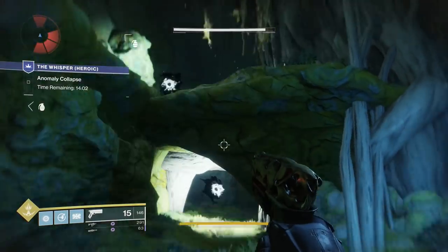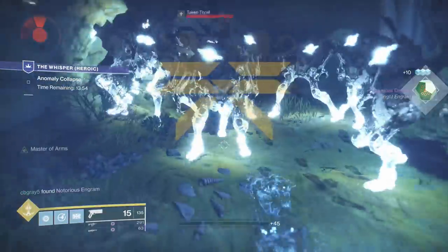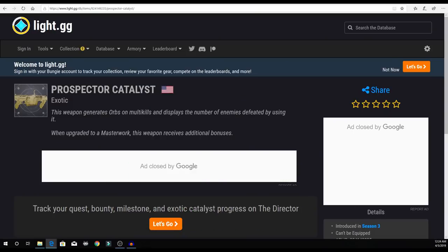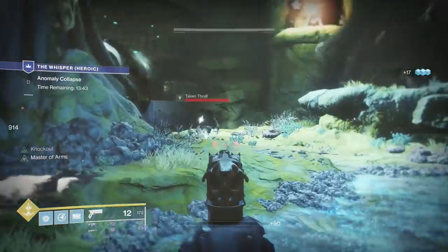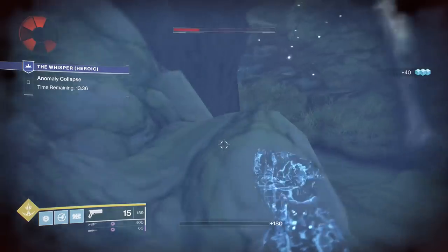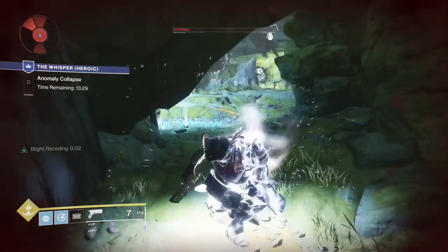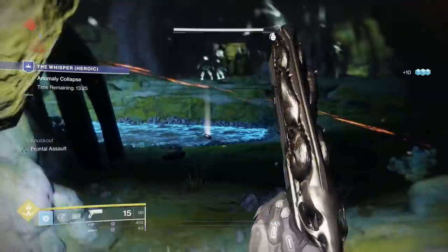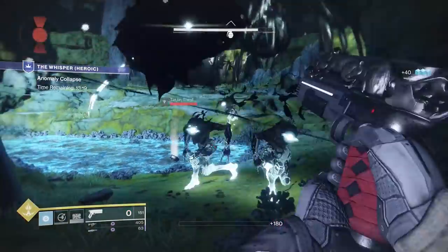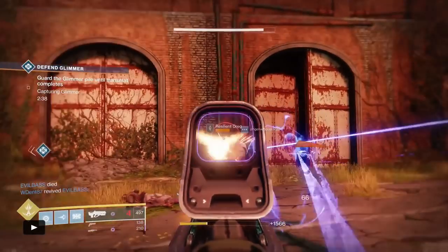The second weapon on the list is a kind of forgotten-about weapon: the Rat King, the exotic sidearm that I actually really like. I enjoyed using it in Destiny 2 vanilla because it allowed me to be an invisible Titan, which felt pretty unique. This catalyst is also available in nightfalls and strikes. What I'd like to see is maybe invisibility lasting a longer time — that could be really cool. The weapon already gets so strong when you have other people with Rat King next to you, so I don't think they need to buff damage. Playing around the invisibility perk would be really cool because I used it in PvE settings when under-leveled just to stay alive.